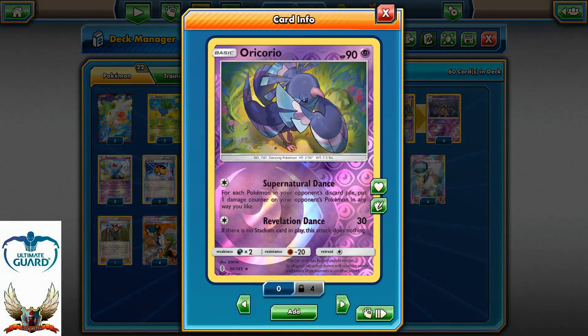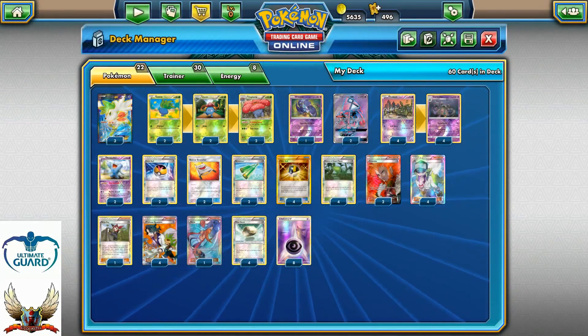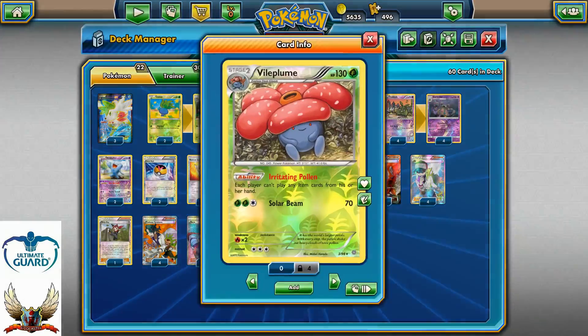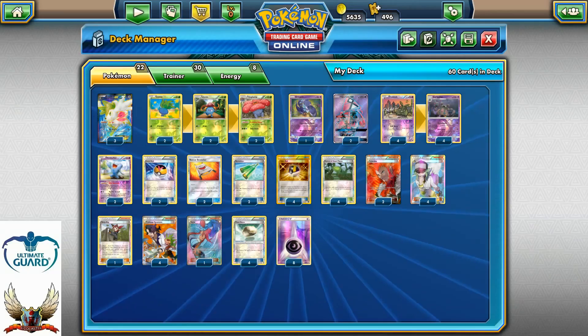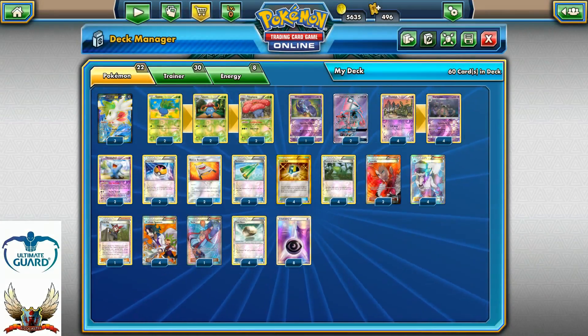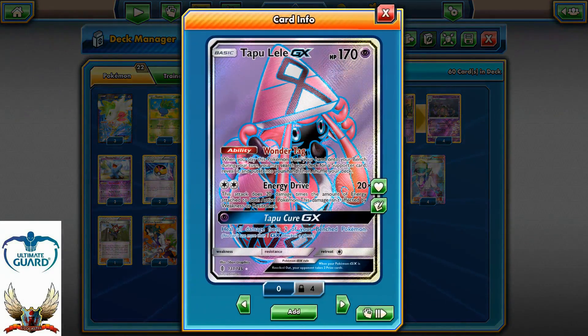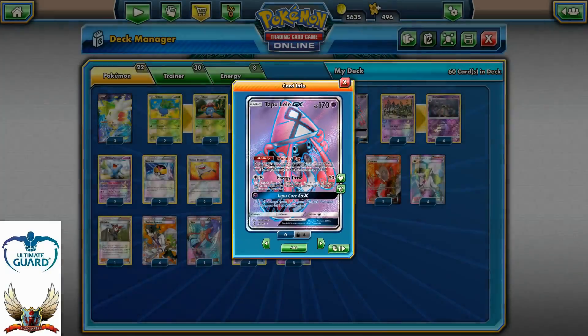There's also one Oricorio with Supernatural Dance, which can definitely take a huge advantage against Vespiquen and Zoroark decks. The 2-2 line of Wild Plume with Irritating Pollen, three copies of Shaymin for the setup — they can easily be substituted with one Ninja Boy. And two Togedemaru GX copies with Wonder Tag, Energy Drive, and Topple Cure; they can also be used as attackers.